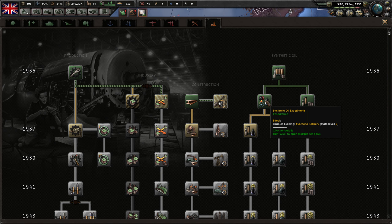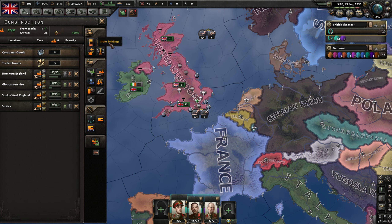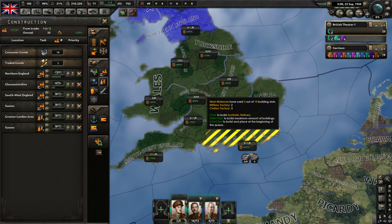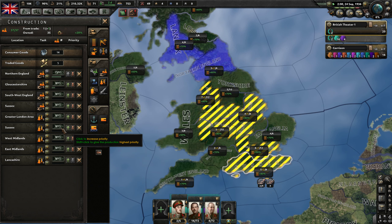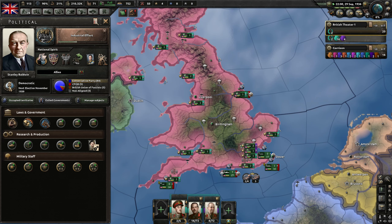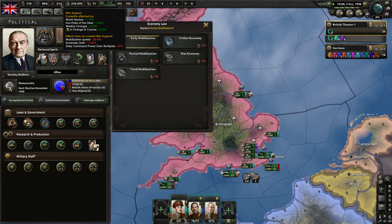Synthetic oil refinery has now been unlocked for us. Guess we'll just go for this for now and then we'll go for some refineries. Let's just build them all in provinces with 80-plus infrastructure that can support a boost — I think five is good enough for now. Finish off our civilian factories and then we go for this. I need more war support, but it is actually going up — war support is rising. If we can get this up to 25% we can get partial mobilization, which is gonna be beautiful.